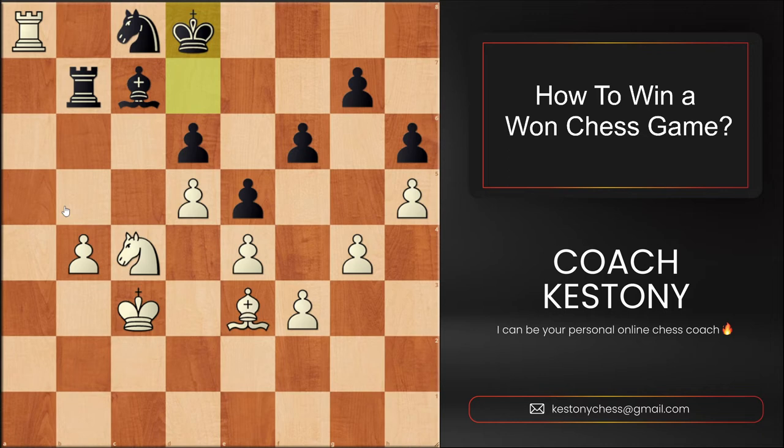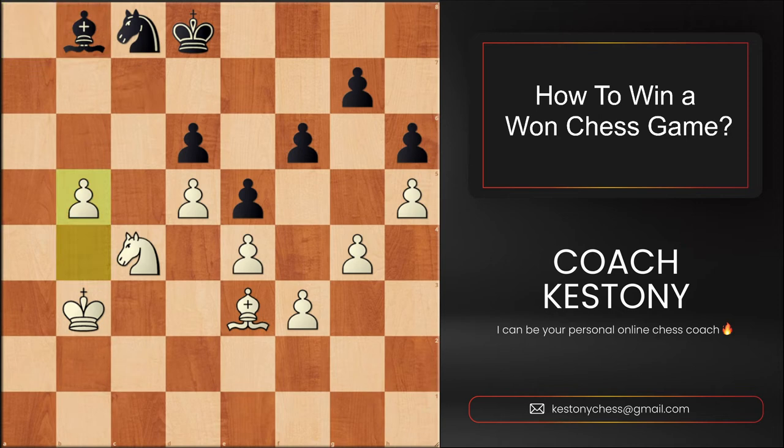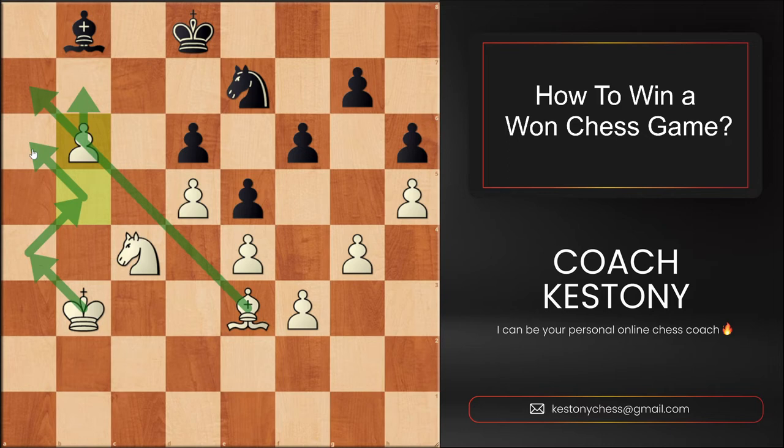They're all active. It's better to move the king towards the a4 square in order to achieve this goal. Black offered the exchange of rooks, after which we could simply push the pawn. And now this is a very easy win as our king will reach the square on a6.